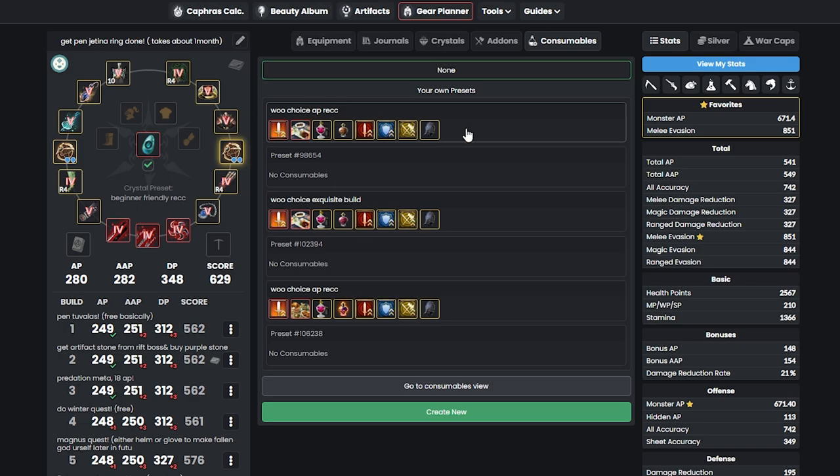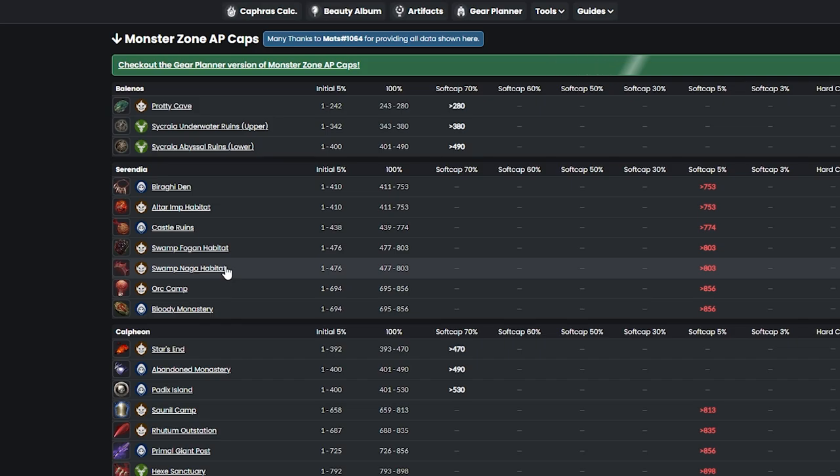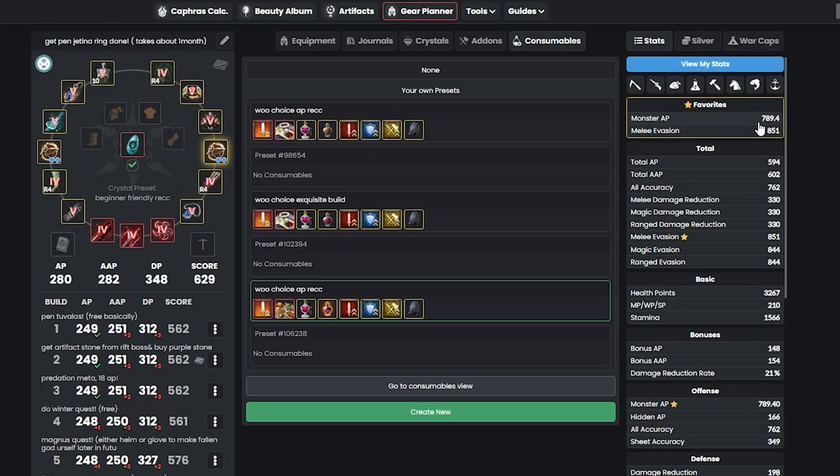For consumables: with my recommended setup you can get around 747 Monster AP, but using Simple Crown Meal gets you more AP — up to 789 AP. What's the AP cap in Red Orcs? You need 856 AP to be fully efficient at Red Orcs.